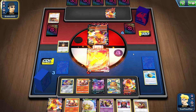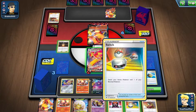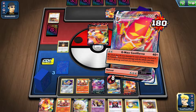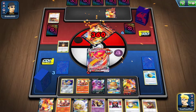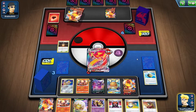They're going for a Burning Train. If I had a Centiskorch VMAX, I'd definitely switch, but I don't. So I'll just G-Max Centiferno. There's nothing I can do to prep for next turn — I just have to take this knockout and hope they don't Reset Stamp me. And if they do, I hope I get a Fire Crystal.